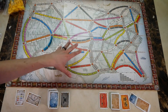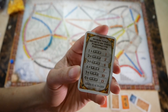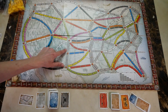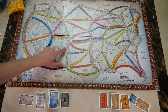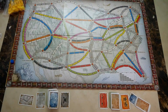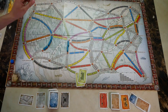Each length of train has its own point value. Gray tracks are 'any color goes' — you can play any same color to claim them. For example, you can play two greens to claim a length-two gray track for two points. There are also double tracks on the board.